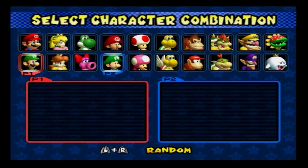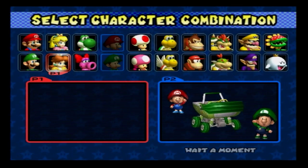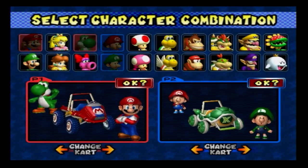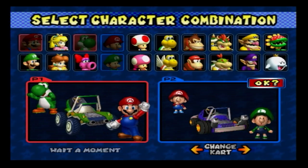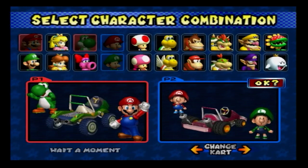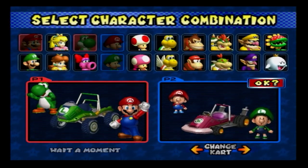Press A to pick your character. You picked Baby Luigi — okay! You can change your kart too. I kind of want to be Mario and Yoshi because those are my favorite characters, and I want to pick the Luigi kart. This is Double Dash! We tried to find this game but it's really hard to find in Canada — it's rare, it was made in 2003.